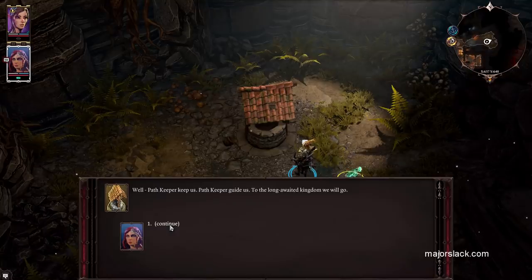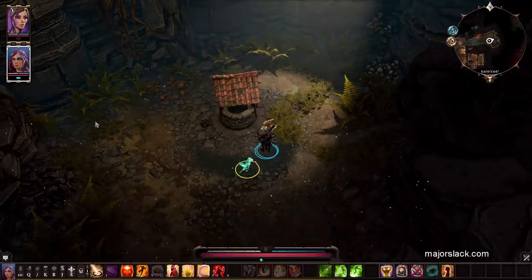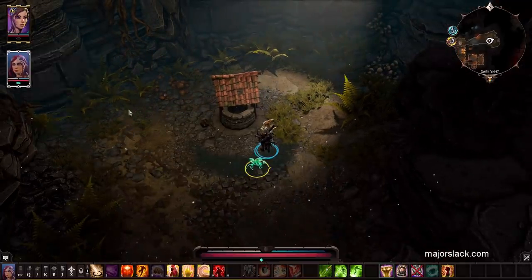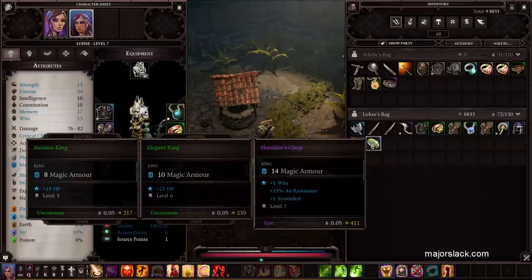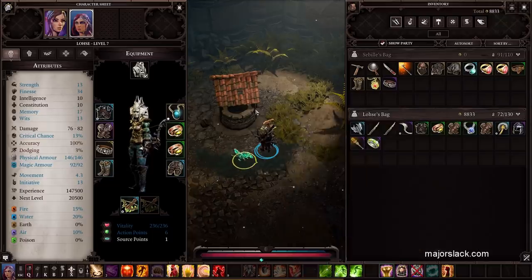The Pathkeeper guide leads the brothers of Baladur to the long-awaited kingdom, laden with the burden of the coin. Whether they find their kingdom or languish in the dark wet depths forever, you cannot foretell. Losa, you got Herodin's Clasp: one to Wits, 15 air resistance, and one to Scoundrel — not too shabby. Is she wearing the Shapeshifter Mask? Yes, she is.